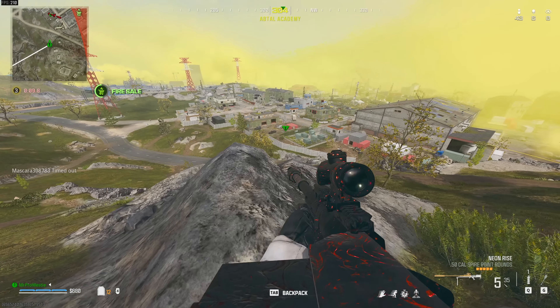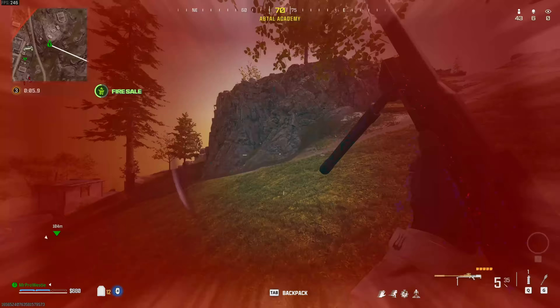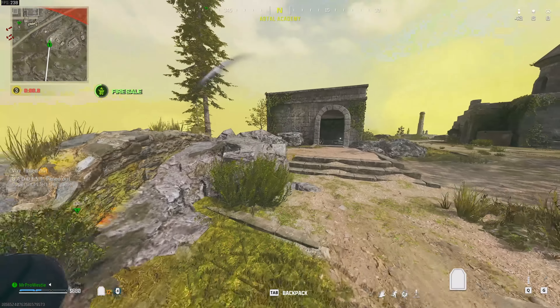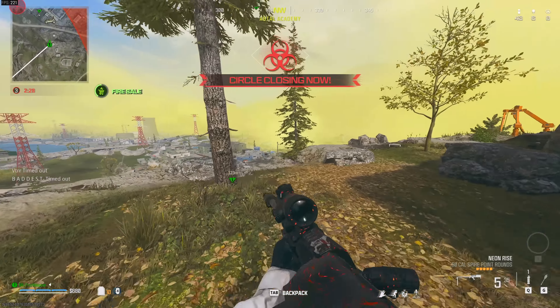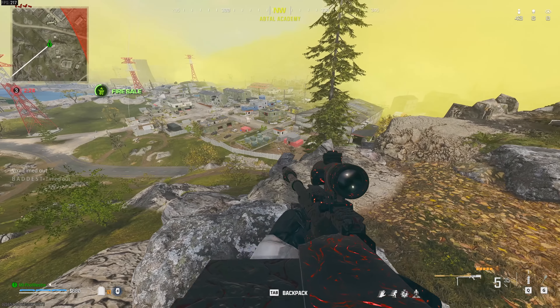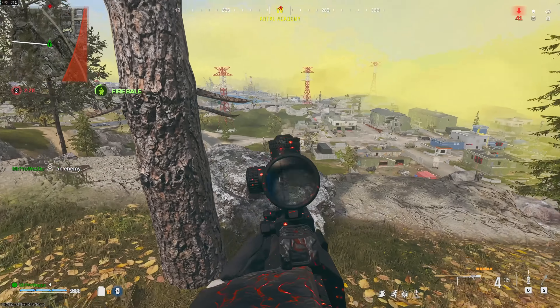He's just down there on the right by the red container. I don't actually see him at this point — that's why I'm not looking at him. I got lucky there; I got very lucky because if he had a sniper I think he would have taken me out. There are actually quite a few players down here — I don't know if you saw it on the minimap when I pinged off the UAV.